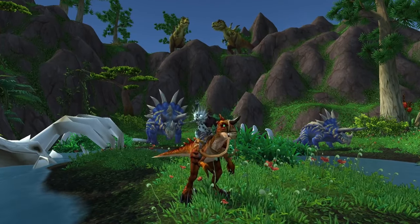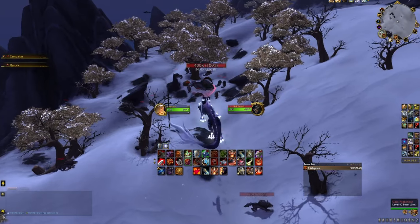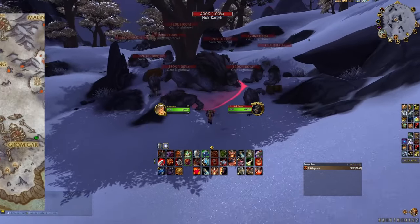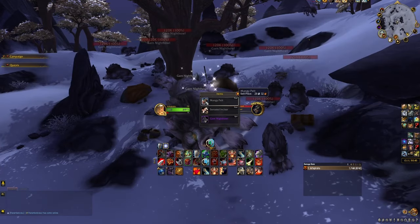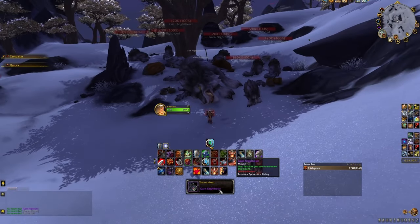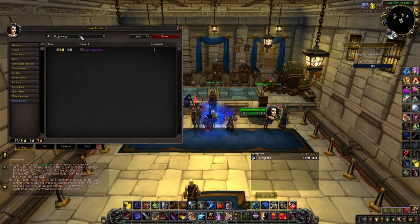Next we have Garn Nighthowl, which is a 100% drop chance from a rare spawn called Nok-Karosh in the Frostfire Ridge zone in Draenor. He has a 15-minute spawn timer, so at most you'll be waiting 15 minutes if someone just killed him. The mount is bind-on-equip, so it can be sold on the auction house — and because it's so easy to get, it's very cheap at around 1,000 gold if you'd rather just buy it.